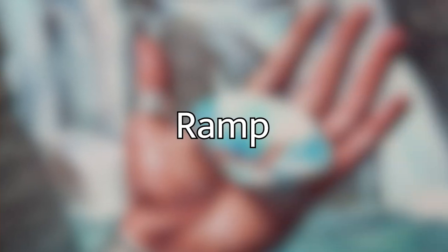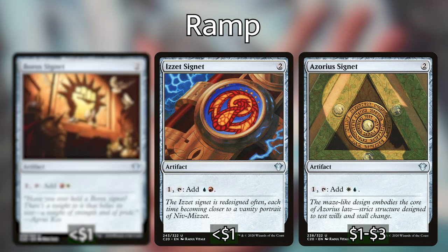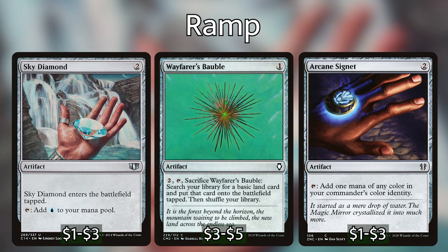I've got the typical ramp that you're going to see in a Jeskai deck: Sol Ring, Izzet Signet, Azorius Signet, Boros Signet, Talisman of Creativity, Talisman of Progress, Talisman of Conviction, Wayfarer's Bauble, Arcane Signet, and a Sky Diamond. The deck is a little bit skewed towards blue, so just one Sky Diamond in there to help us hit our blue pips.